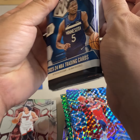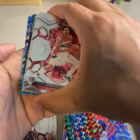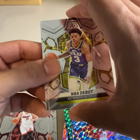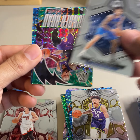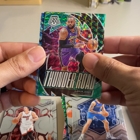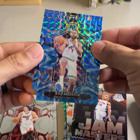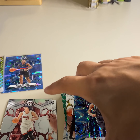Last pack, last pack — Magic, let's get something good. Tatum, there's another Keontae, Derrick Lively, Thunder Road green for LeBron James, Jam Masters Vince Carter. Kyle Anderson and Tyrese Halliburton on the City Edition.